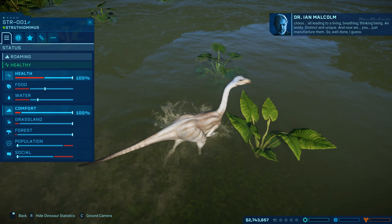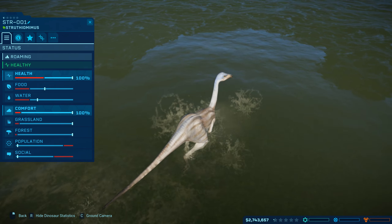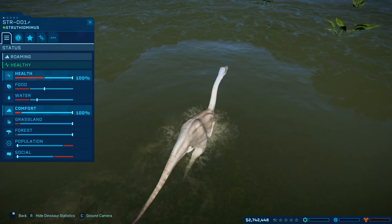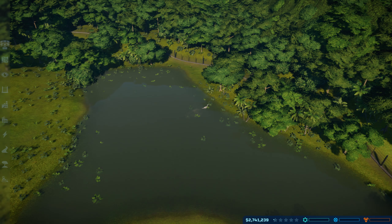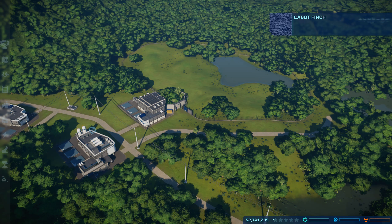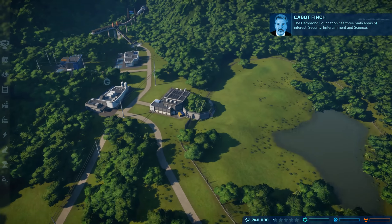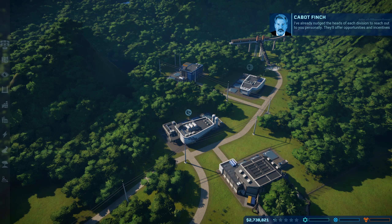So this is where you can see all the stats of the dinosaur — its comfort, grass, forests, population, sociability, and so on. The Hammond Foundation has three main areas of interest: security, entertainment, and science. I've already nudged the heads of each division to reach out to you personally. They'll offer opportunities and incentives for you to be part of their team — choose one of their contracts, it'll help you develop your facility.